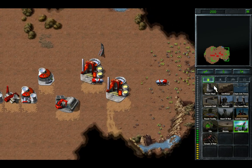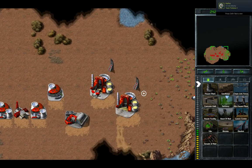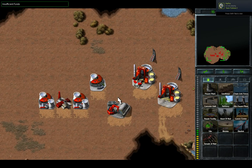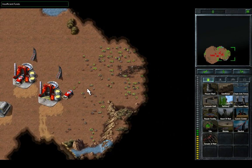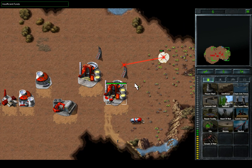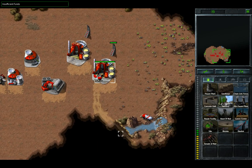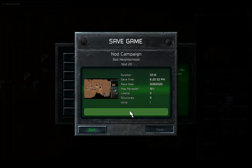However, I can't secure it because around this area is a mammoth tank that I can't fight early on. So I'll have to wait a bit, gather some forces, and then go for a crusade in the top part of the map. In the meanwhile, let's just drop — okay, the GDI's attacks are starting. Let's save the game.